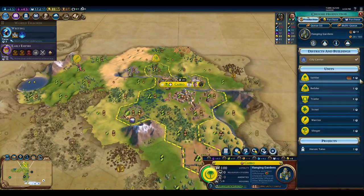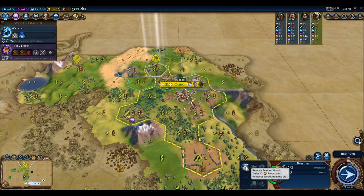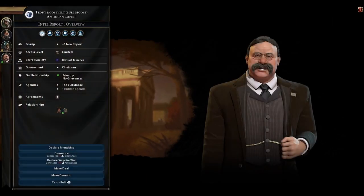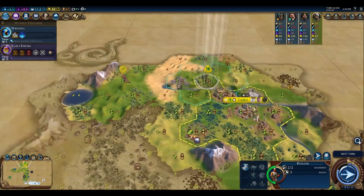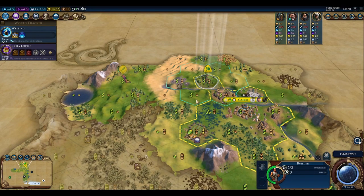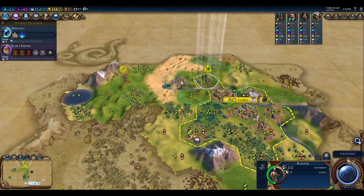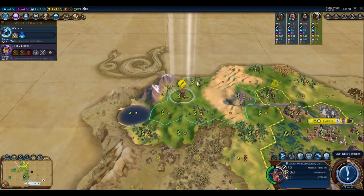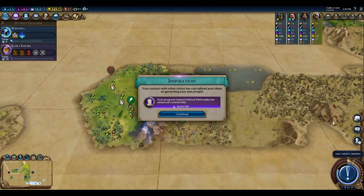We've got 11 turns to the Hanging Gardens. We can actually declare friendship with Teddy Roosevelt now, so I'm going to go ahead and do that — at least I know he won't attack me. So there's one person that won't attack me. We're not going to take that chop yet. We'll take that delegation for 25 gold, then move up here and keep exploring.